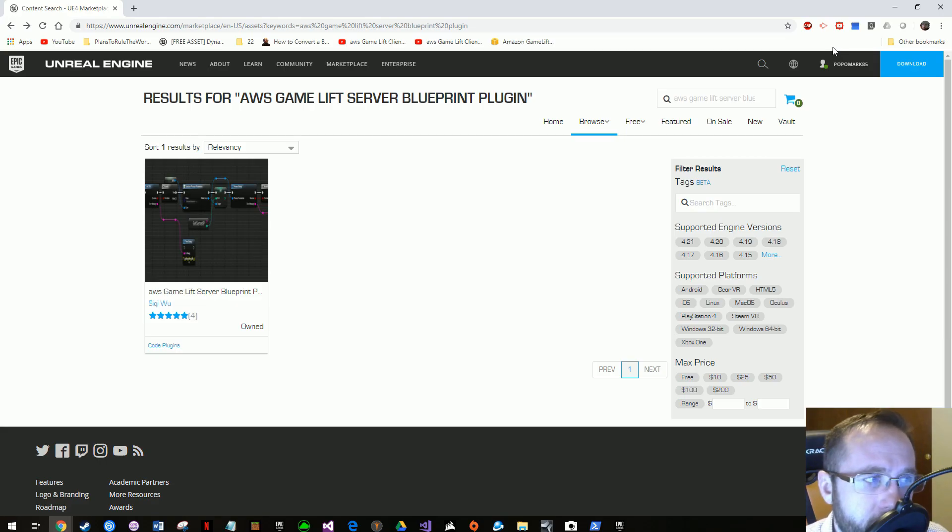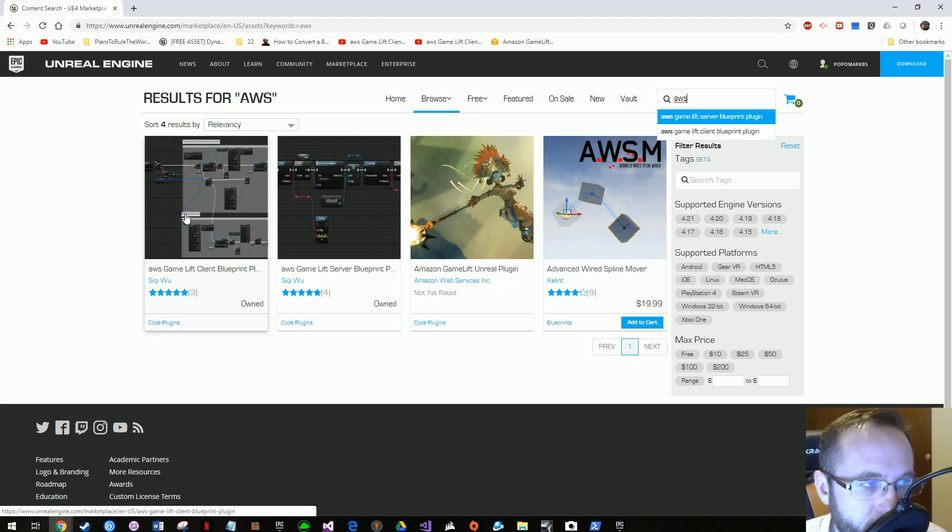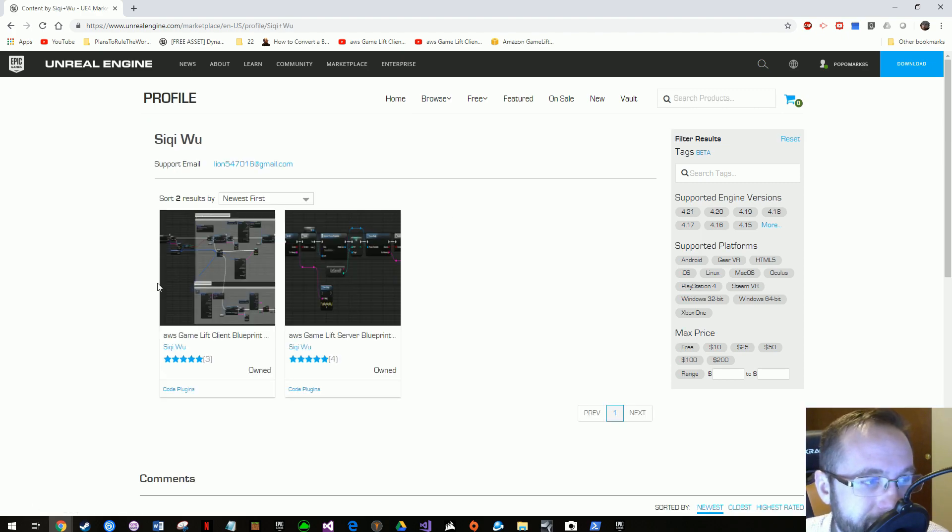Today we're going to install our GameLift plugin into our engine. This is a specific plugin that's brand new on the marketplace. You find it by typing in AWS and it will pop up. You might get one or both results. If you don't, click on the developer's name and you'll get both. You can purchase them — they are ones you have to buy. Amazon has their own; I've already talked about it and it didn't go so well for me, but maybe it'll work for you. If it does fail, you have these two options here.